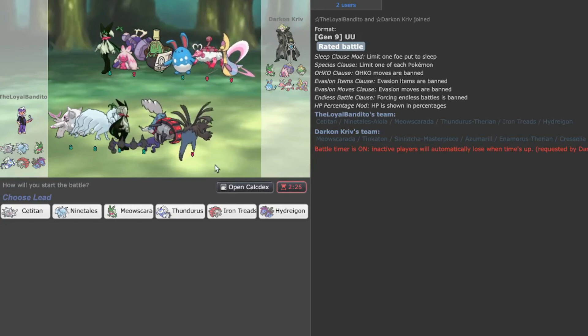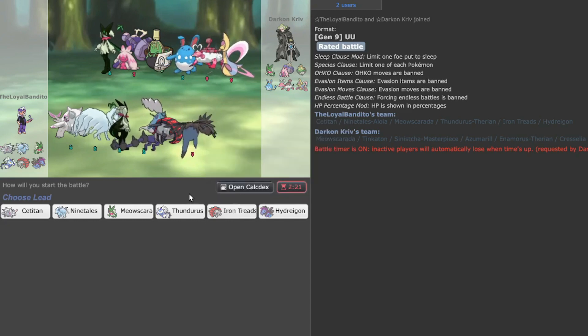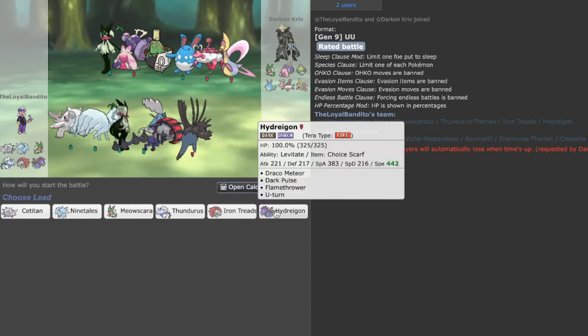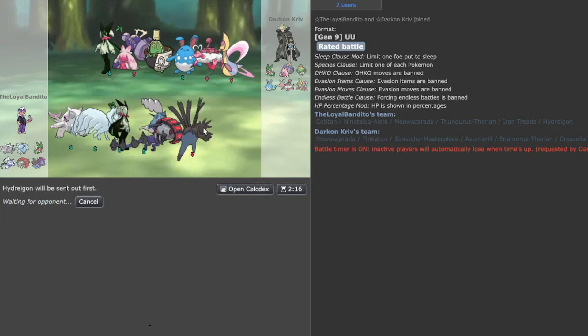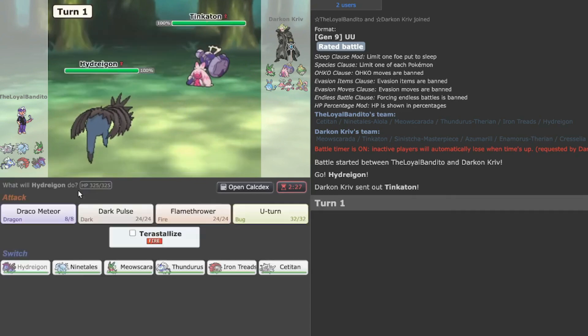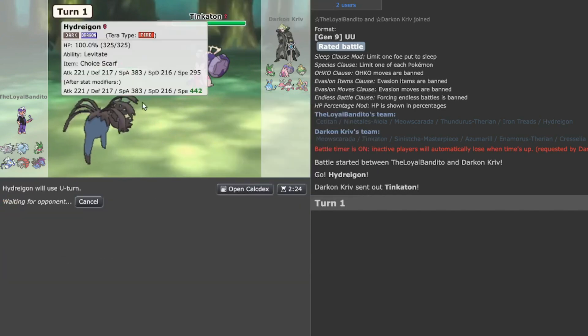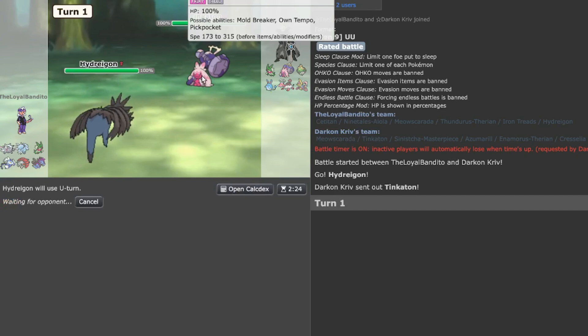We got the win. This seems to be a funny team but mainly a good UU team. Let's go Hydreigon for the next game and see who can try to start up as a lead. They try to go for the sweep — no, they go Tinkerton. Let's go U-turn; more likely they'll probably go for a Stealth Rock, I'm willing to take that bet.